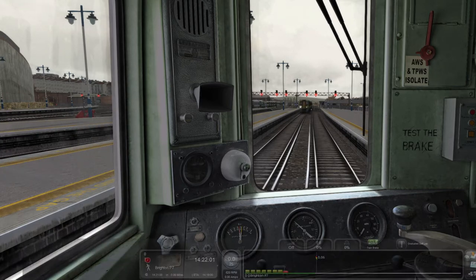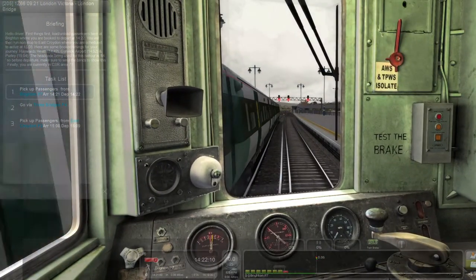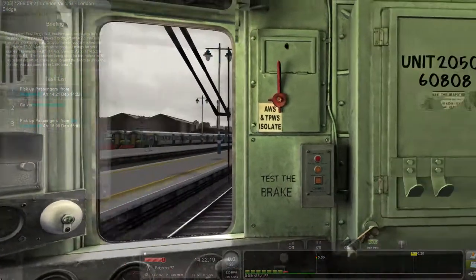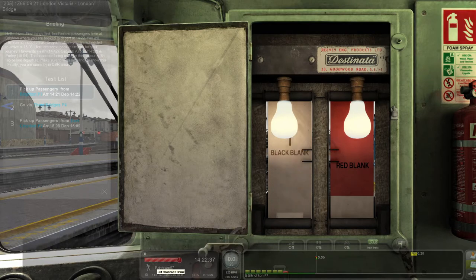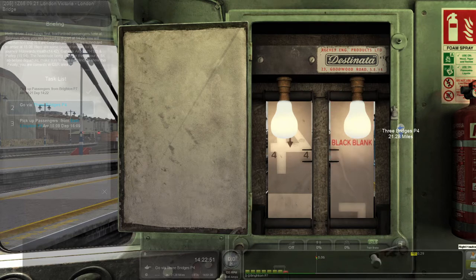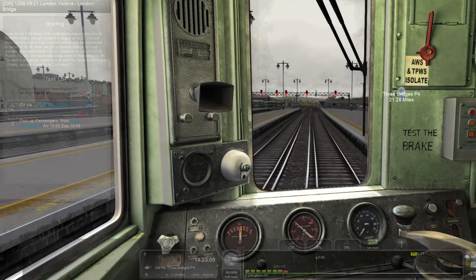Let's get some lights on. If we press F1 we can see the head code being used for this route is 64, so we can set that in here. We wind these dials — six, then four — there we go, four. You line that up, and that's the guard telling us he's all good. We'll give him the signal in a sec. Looking out front — 64, very good.